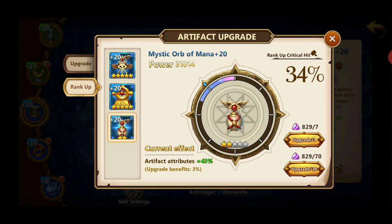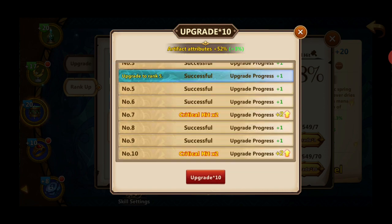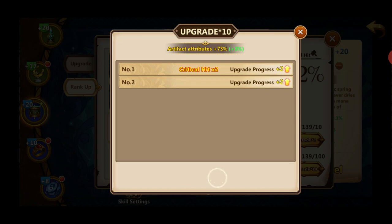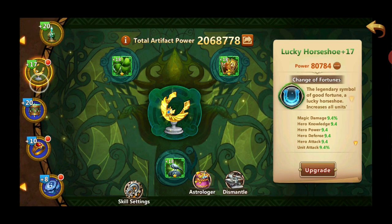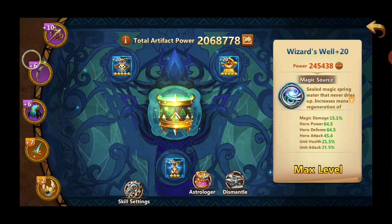Here's how it works: you upgrade it 10 times by pressing the button at the bottom to go faster. Once you reach the next upgrade level, it boosts your stats by a couple percent, and when it hits a new star it boosts your attributes even further. Start with whatever is your highest level artifact and upgrade it first — on a new server that will probably be these two. I've been playing for 6 months and I barely have one artifact maxed out at 5 stars, so it's going to take a lot of time. Keep that in mind.